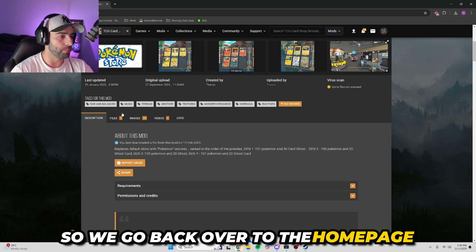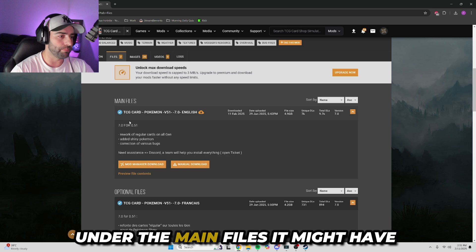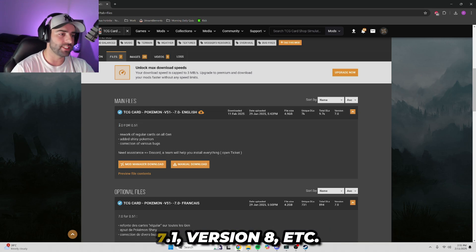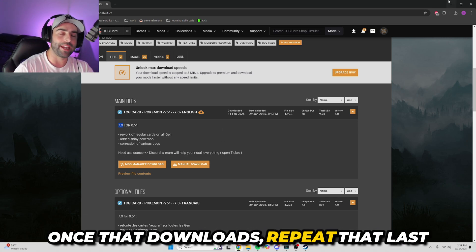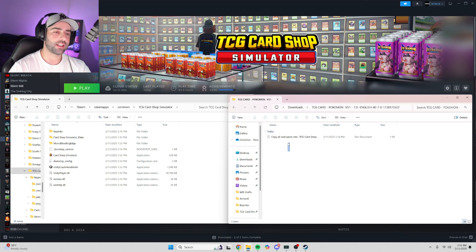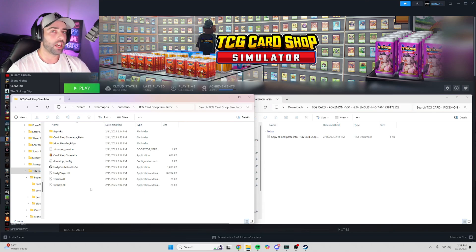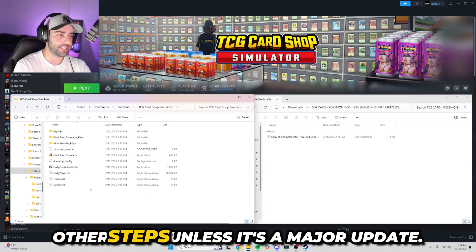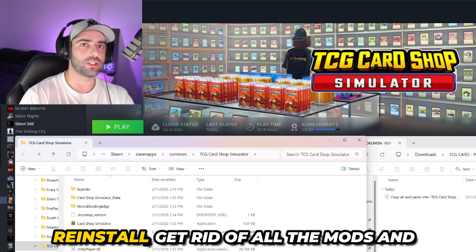Now this is important: if there is a new version of Pokemon Store above version 7, you will need to repeat this last step and download the new folder from Nexus Mods. Go back to the home page, Files on the Pokemon Store main page, and under Main Files it might have version 7.1, version 8, etc. Manual download it, then open the folder, click and drag both folders and drop them into TCG Card Shop Simulator. You shouldn't have to redo any other steps unless it's a major update requiring a clean reinstall.